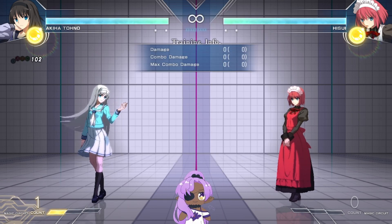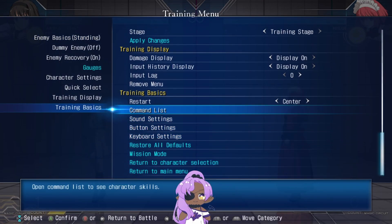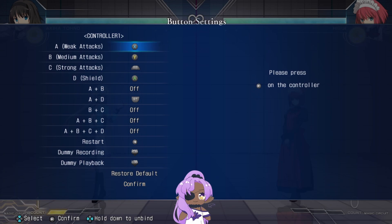First things first, make sure all your buttons are set in button settings. It doesn't matter how you set your buttons — just set whatever is important to you or however you feel comfortable. That's your A button, B button, C button, shield button. If you need to have macro sets, set them however you want. I personally don't use A+B on the menu because I use it on my stick. A+D I have set to my right trigger, which is underneath my C button.